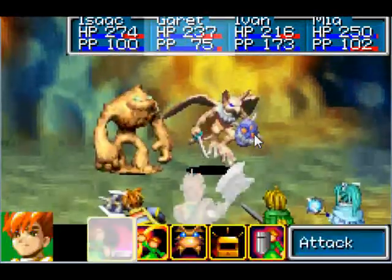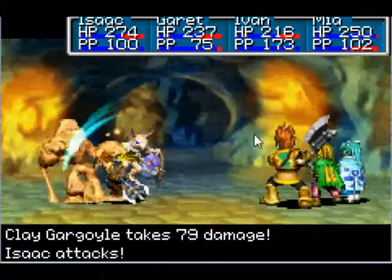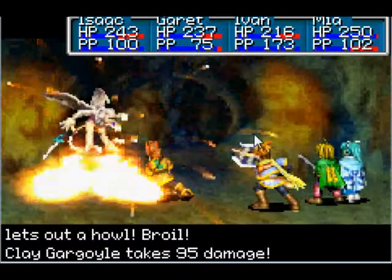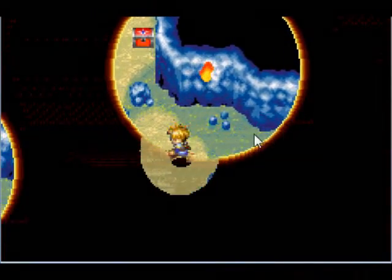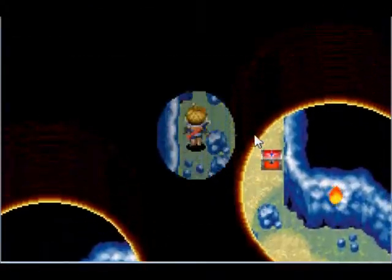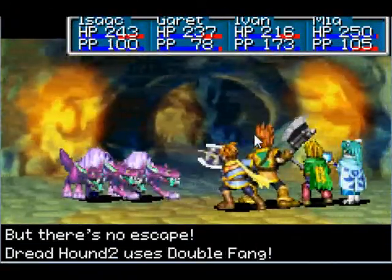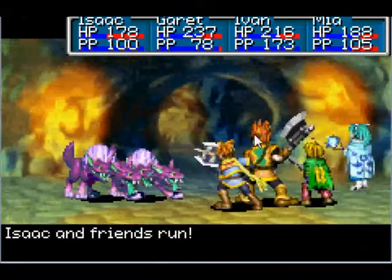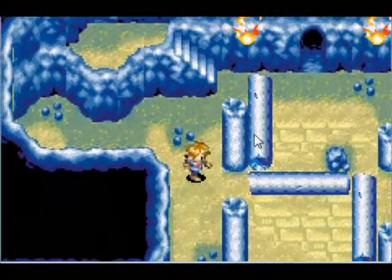Forcible arm. Ouch. You die. And then you die. I want to see what's in that chest. We cannot get through that chest. One more pillar puzzle.